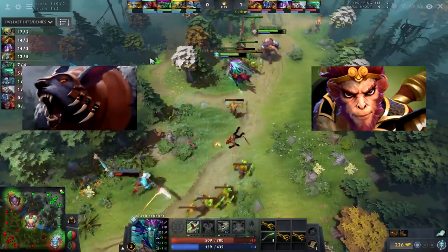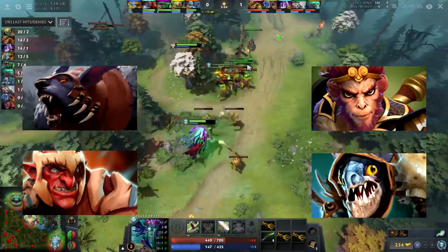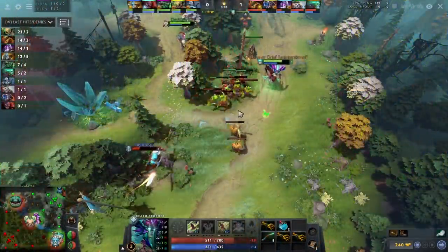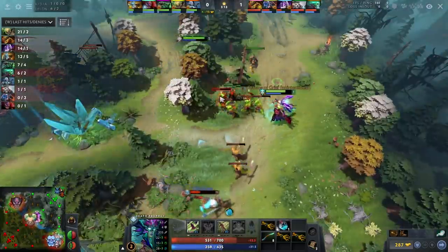Ursa, Monkey King, Troll, Slark — each one of these carries completely dumpsters some set of regular melee offlaners. But not DP; she does fine against virtually any of the current strong carries.